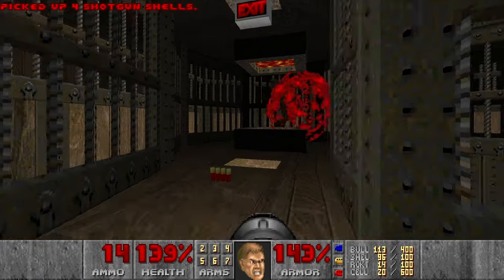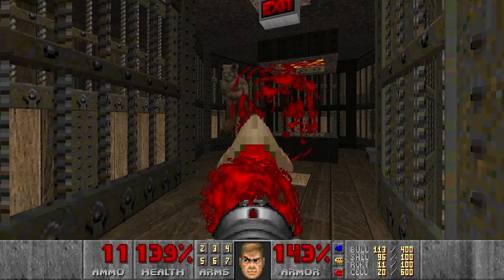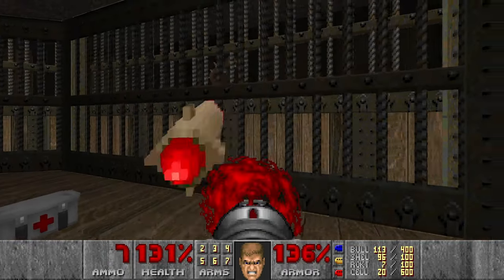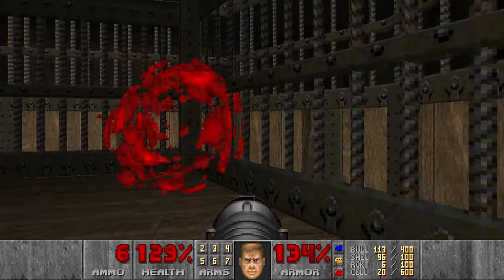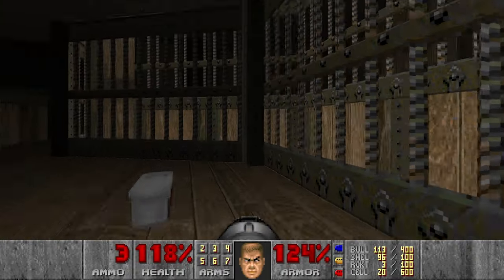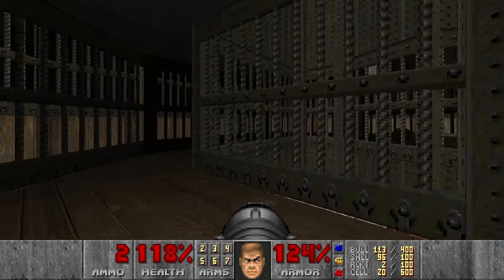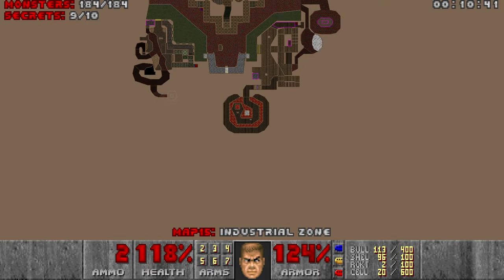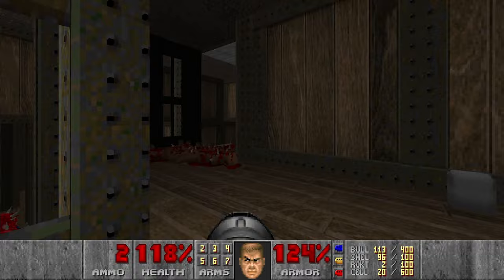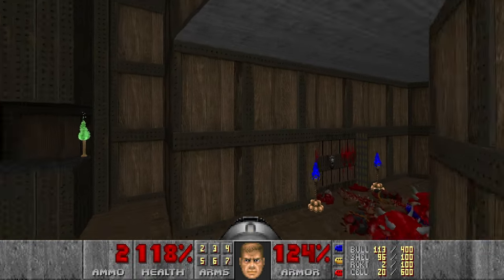Then we can use rockets to kill the remaining imps and hell knights. I can barely see them. I think that's it — let's check the stats. We got all the kills. And the final secret, of course, is the secret exit.